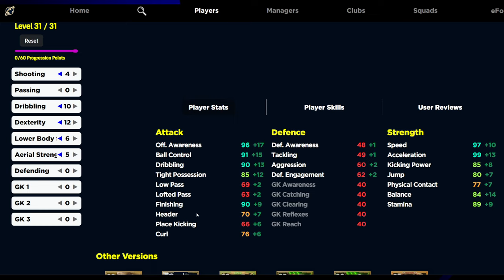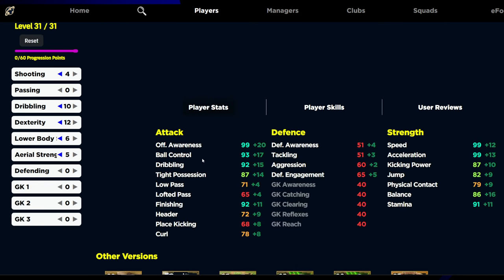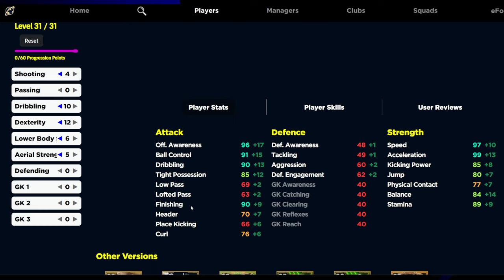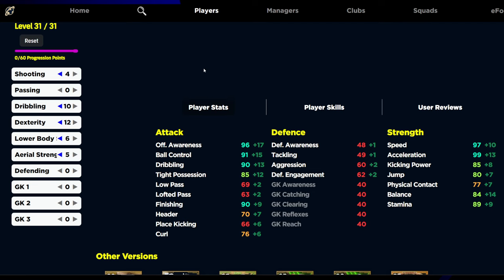The only thing he doesn't have is physicality and header, but for the speed he has I don't think that's going to be an issue. Taking form into account, if he's got an up arrow look at the stats he'll have straight off the rip. They removed the form arrows visual guide since eFootball 23, but this card is going to be phenomenal. He's got unwavering form, high weak foot accuracy, amazing run and speeding bullet — just an all-round fantastic card.